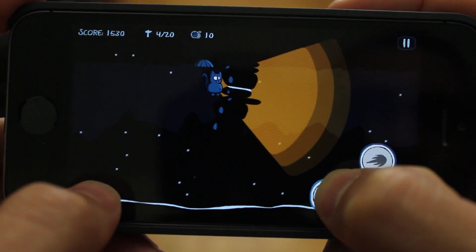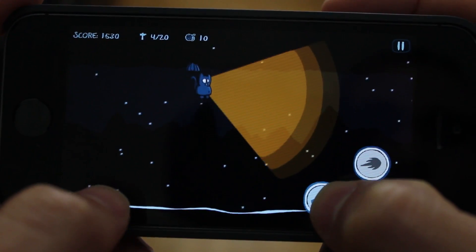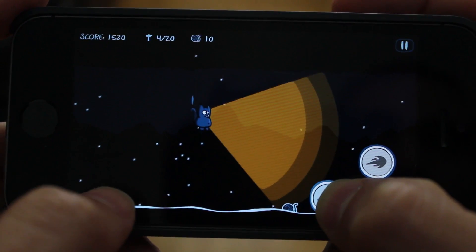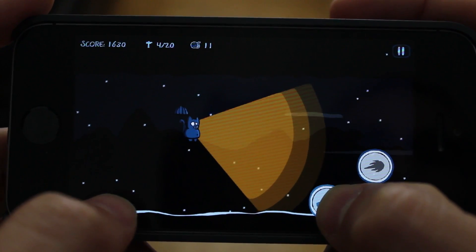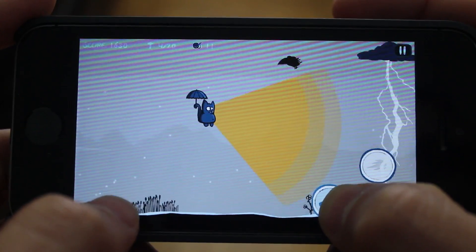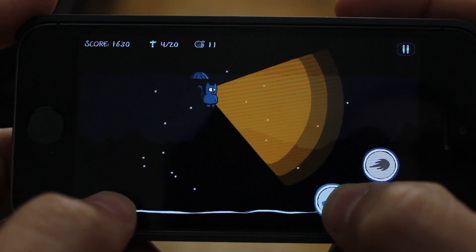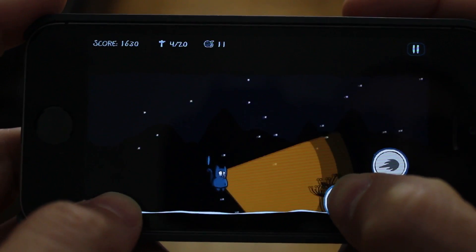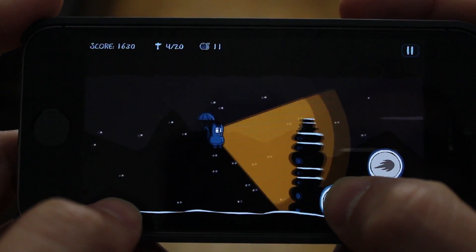Right now we have to use the flashlight and the fire button to blast through some of these obstacles. Hitting an obstacle isn't necessarily going to kill you, but it will slow you down, and if you slow down too much you will lose the level. Try to avoid the crows because those are your enemies — you can either bypass them, fly around them, or shoot them down with your fire button.